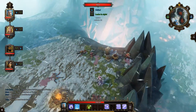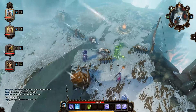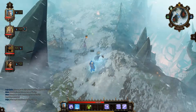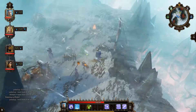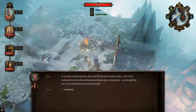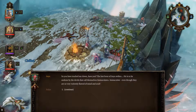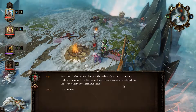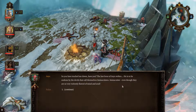I need to check out the full plate first. I'm getting closer — I walked through the poison. Let me change to Quinn. [Imp dialogue] So, you've tracked me down. The last flower of Aixix strikes. He is to be undone by the devils that call themselves Immaculate, even though they are so violently flawed of mind and soul. I'm not an Immaculate, Sir Imp, and I have no intention of harming you. Could it be I finally met some sanity in this twisted realm of Faerie? Let us talk and behave like civilized beings.